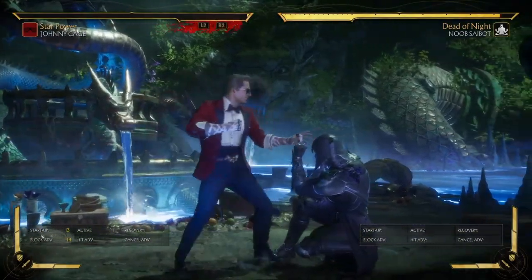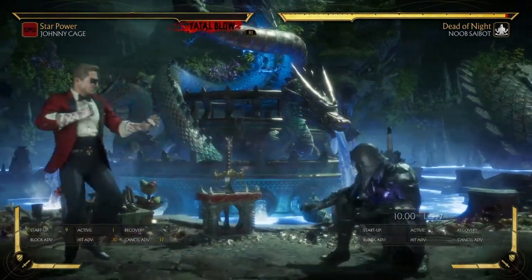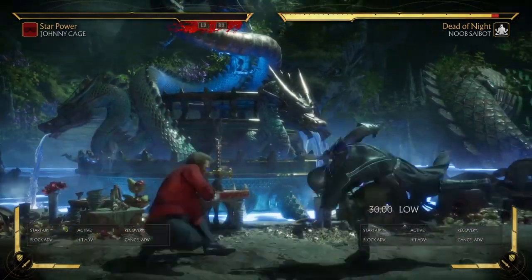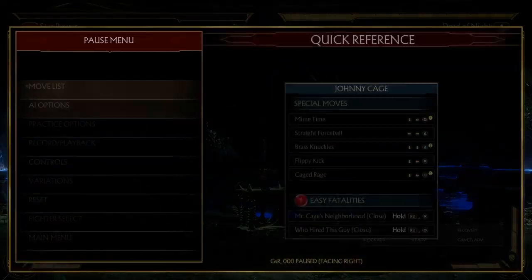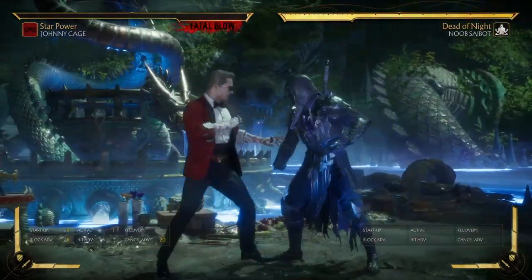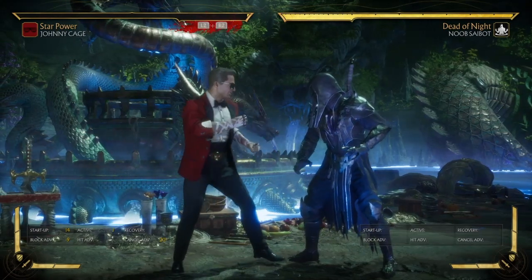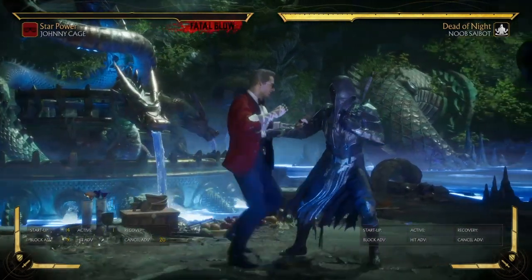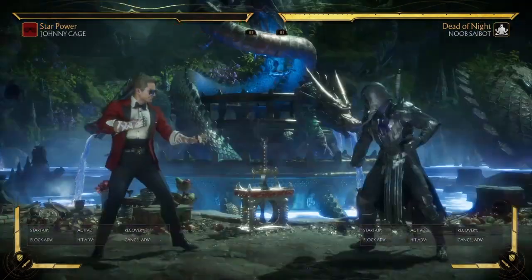When it comes to his down 1, he can go directly into a nut punch very easily. His starter time on down 3 and down 1 is 9 frames. The main pokes you'll be going for with Johnny Cage are his down 4 and down 1. His down 4 complements a lot of his highs because his forward 4 can get beat out by abare if the opponent is minus 3, 4, or 5, forcing them to crouch because they're afraid of the down 4, which starts up at 8 frames.